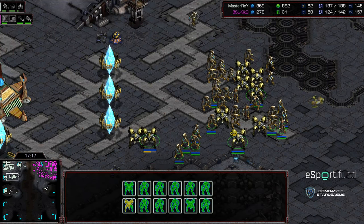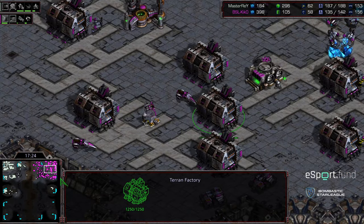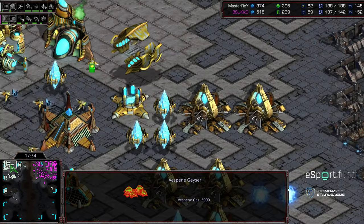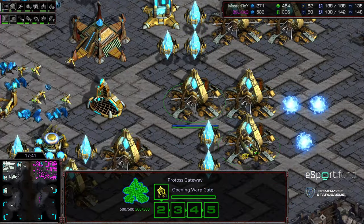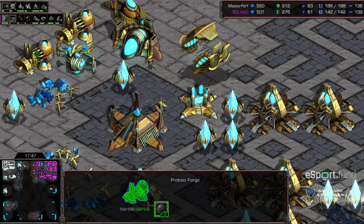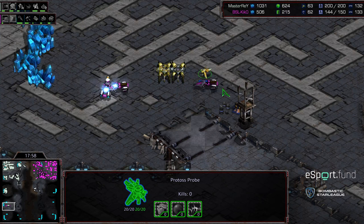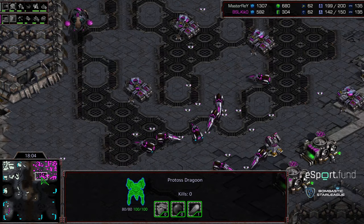Master Ray in a pseudo-defensive posture checking the three o'clock base — happy to let Kiko sit back and take the rest of the map. Possibly planning expansions and prepping for late-game guerrilla play. Still no third gas. Counting the gateways: four, five, six, seven, eight, nine — nine, not up to 12. Main is nearly expended, double forge but both forges currently silent. Level-one weapons for Master Ray. A vulture sneaks through and picks off a probe to delay Master Ray from taking an additional base.